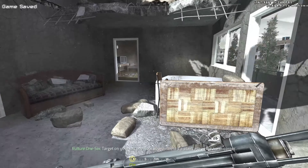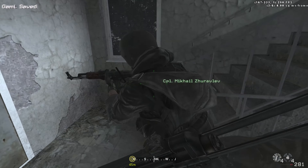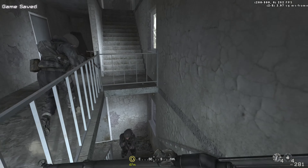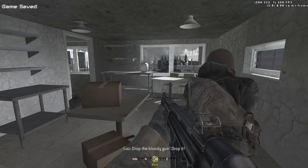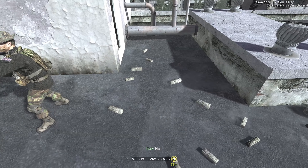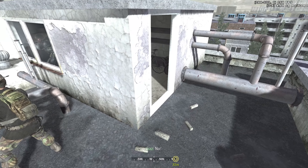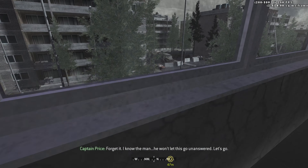Target on your left, one floor above. There's a staircase in the north corner. Take his weapon and restrain him. I know the man — he won't let his guard down soon. Let's go.